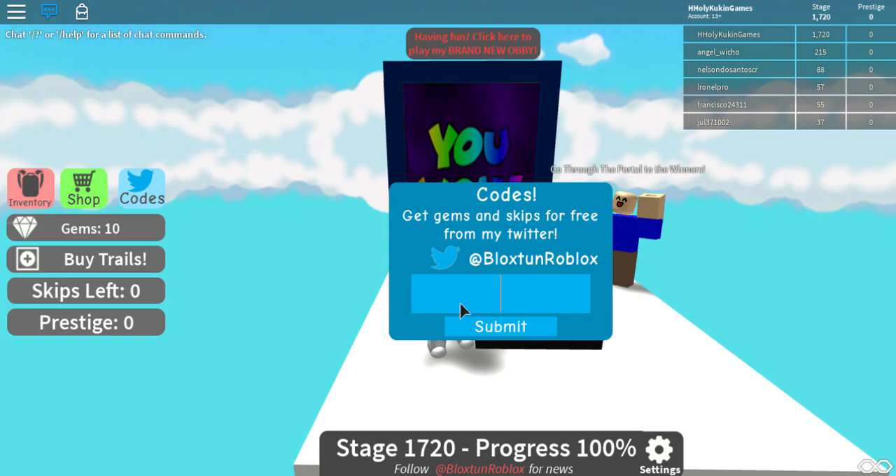So here we go, we're going to type it in: Free skip. Now let's see what happens with this code when we click submit. We hit submit and — success! We have one skip left now you guys.